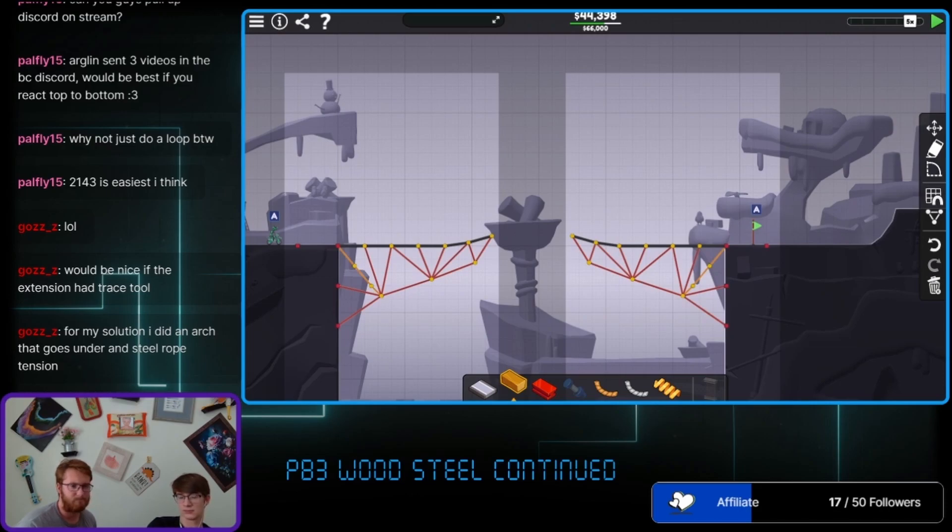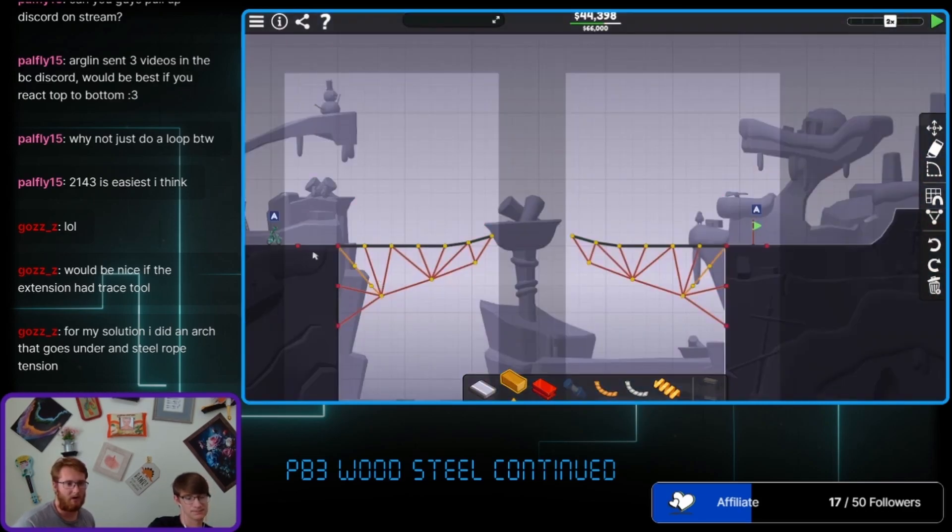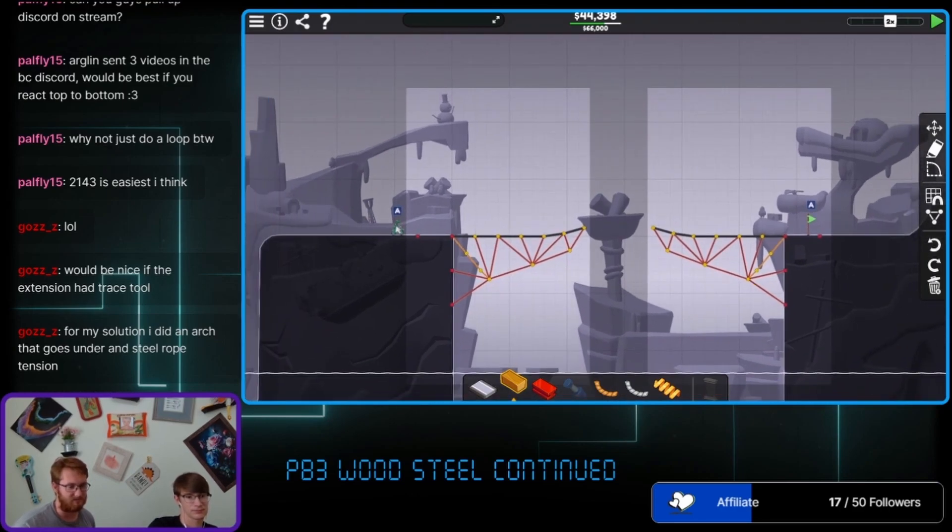Oh whoa — he is not a jumper. What are the stats on this man? Three meters per second. We want like a weird trap door honestly. We just need to lower the bridge — it'd be like a flap type situation.